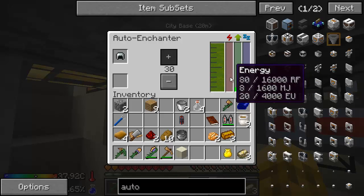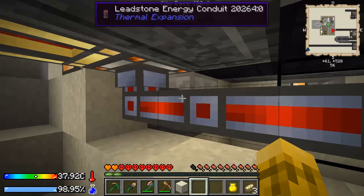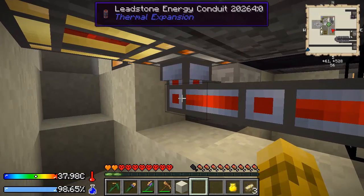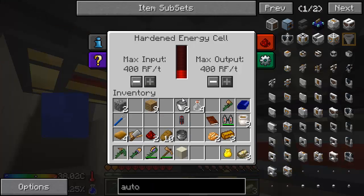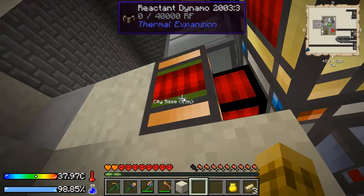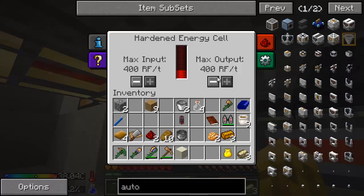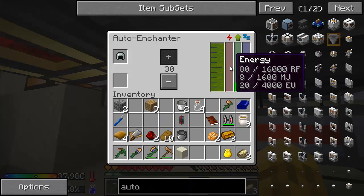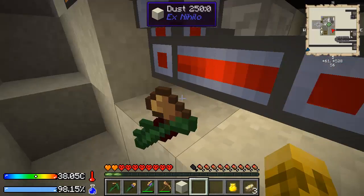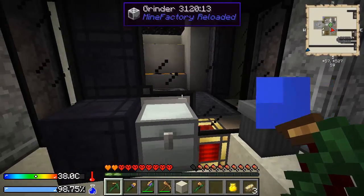And that's a lot of my power. What can I do to get more power? Probably nothing, other than upgrade that. It can output 400 RF a tick. Looks like it is doing 400 RF a tick, and that's just so slow. Don't throw my axe in the ground. Let our helmet enchant while we're doing some other stuff.